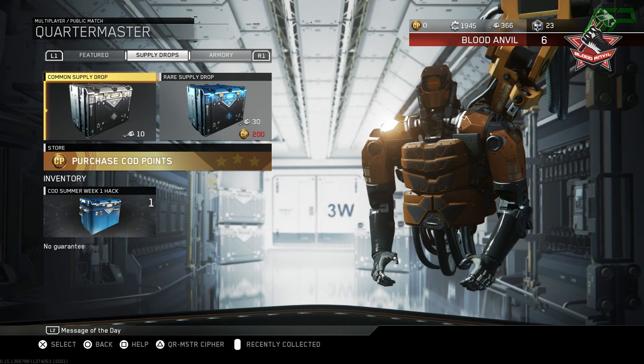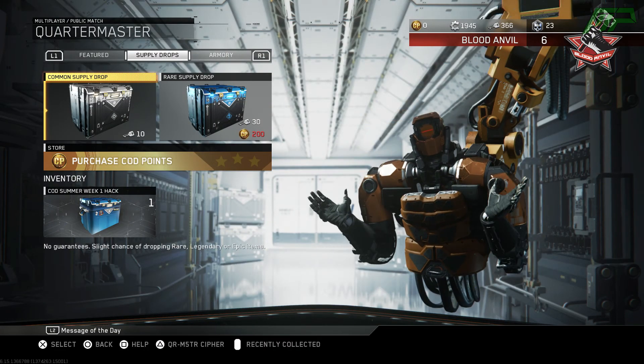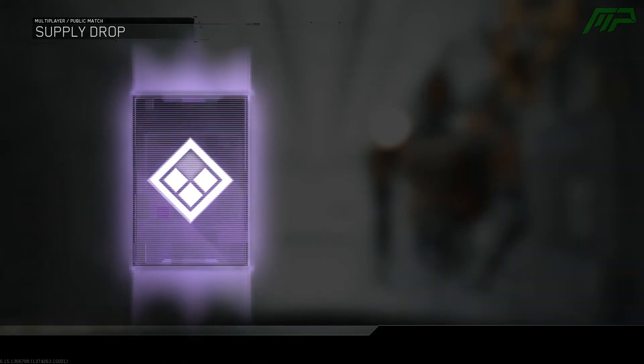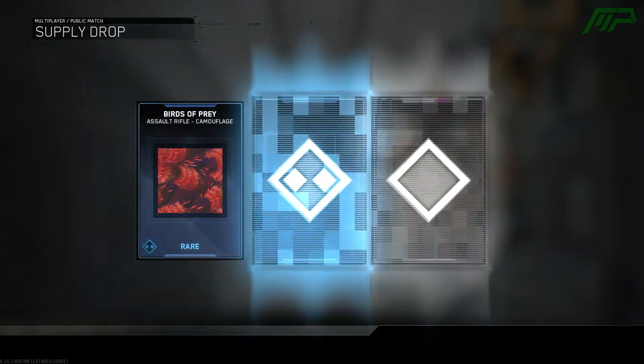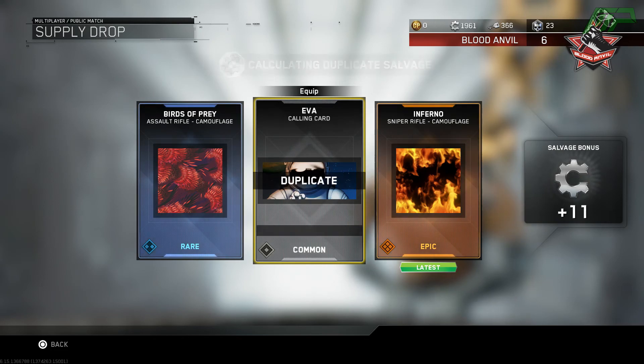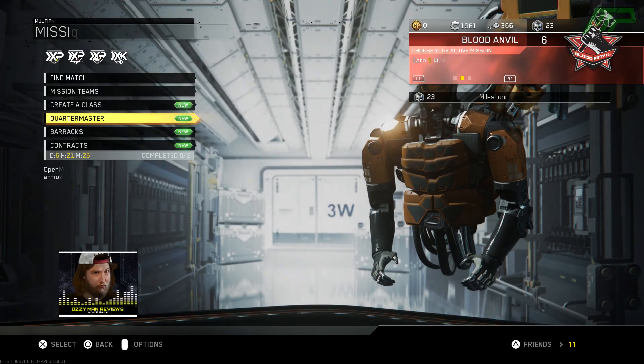I'm not exactly sure how you get these camos and calling cards right now, but they did mention that if you log in on Monday you can get a free supply drop — and that's every Monday for the next couple of weeks. Also, if you log in every Wednesday and Friday you can get a free item, which they didn't really mention what it is. Maybe that is the camo or the calling cards, not really 100% sure.